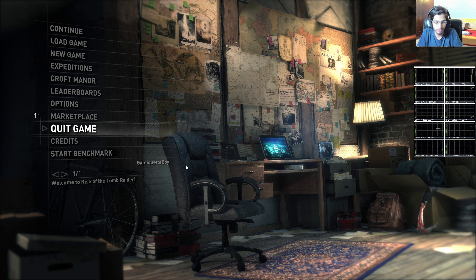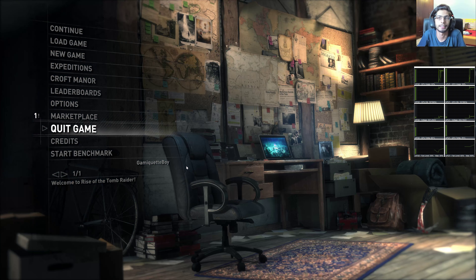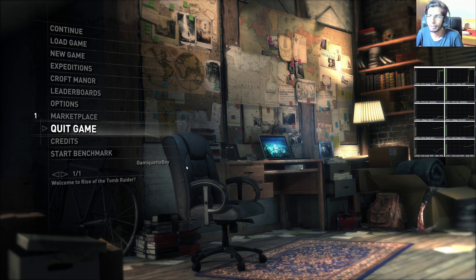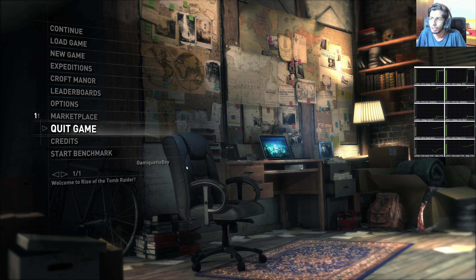Hey everyone and welcome back to some more Rise of the Tomb Raider. I just got in touch with the Nvidia people, told them about the issue. They gave me a few suggestions — they asked me to turn off V-sync for starters. If any of you guys ever use an SLI setup you may want to do this, though I did not think that this is an adequate solution. Right now I'm actually monitoring my GPU usage with the Nvidia Inspector, and there is still a huge stuttering.